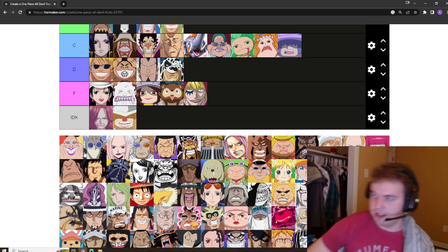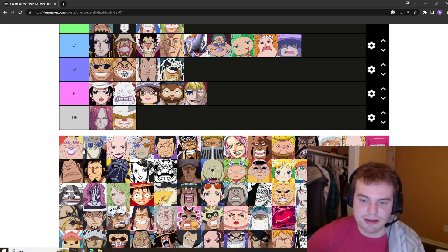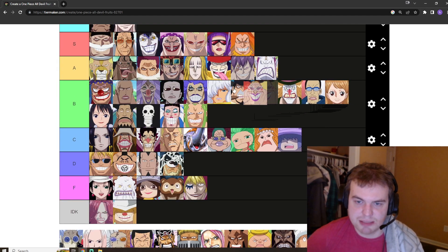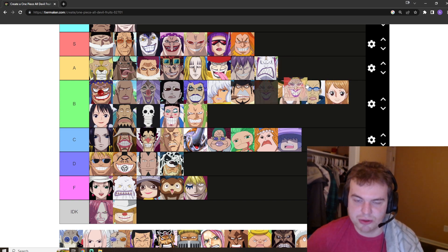Giolla's got the art fruit and it's good. I don't like Giolla, so that's a problem, and I said I wasn't going to be biased. But it's strong — it incapacitated some of the Straw Hats, and Brook tricked them. She was just an idiot. B tier is starting to really load up.